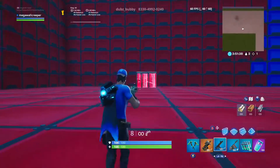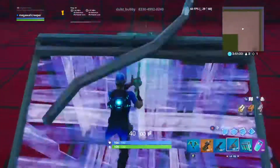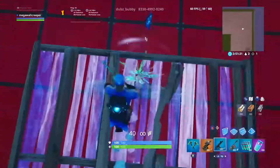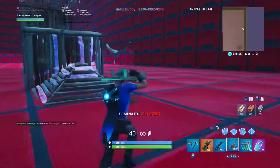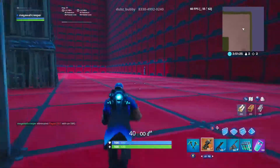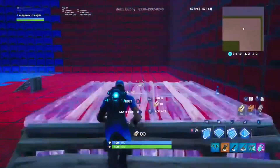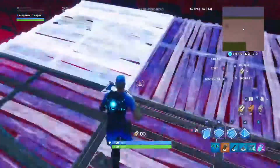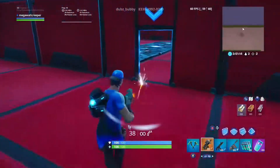The other two SMGs are pretty straightforward — they're close range, so they only do a little bit of damage at far range. Headshots are pretty small, but they shoot pretty fast. They're for getting through walls. So let's say somebody's just holding the spam build button — you just push through with a submachine gun.